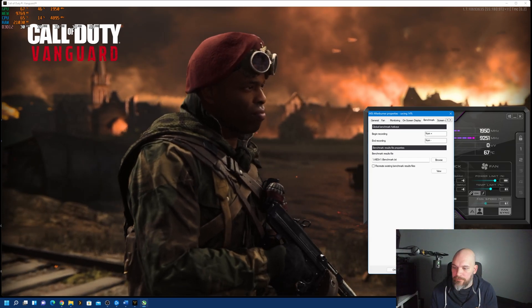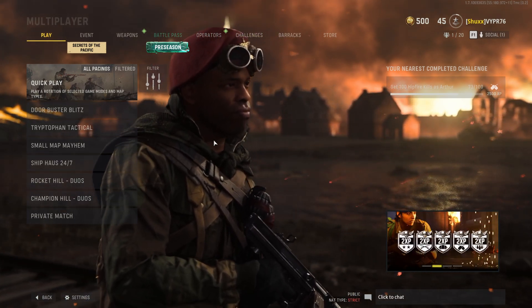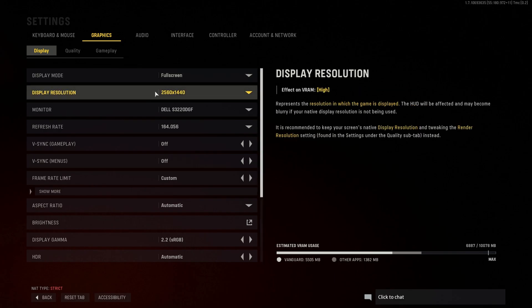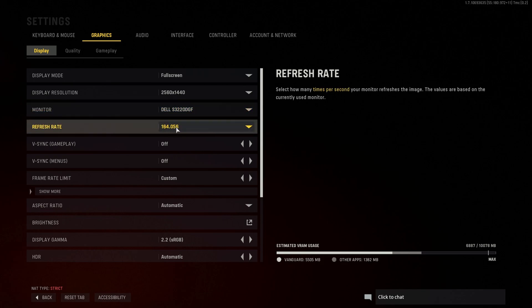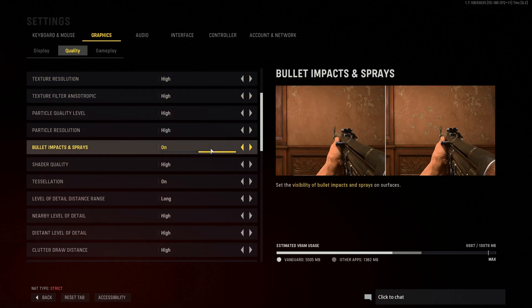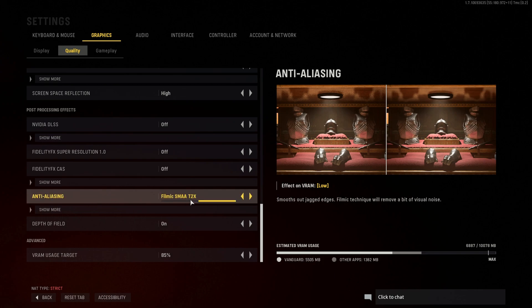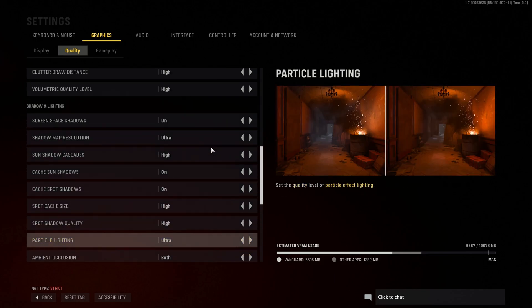We're back in the game and this is at default settings with MSI Afterburner — not touching a single thing on it. I want to show you the settings I'm using: 2560 by 1440 resolution on a Dell S3220DGF monitor at nearly 165 Hz refresh rate, no vertical sync, quality set to custom with everything on high, FidelityFX off, anti-aliasing Filmic SMAA T2X, depth of field on 85, DLSS off.